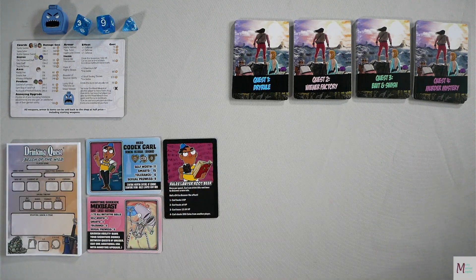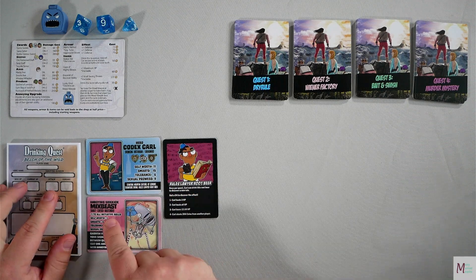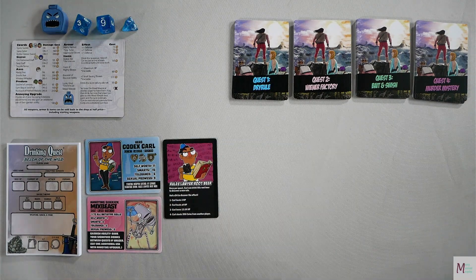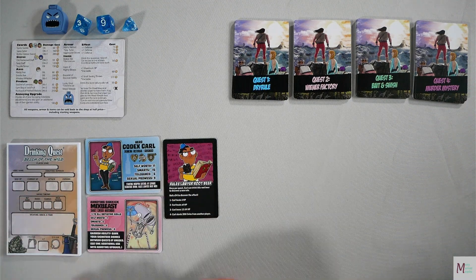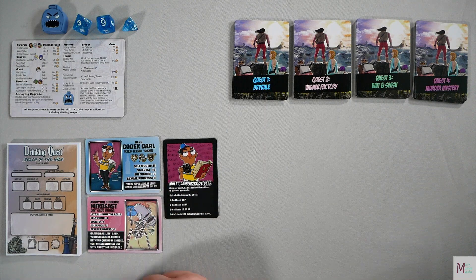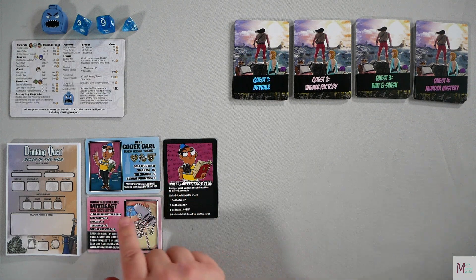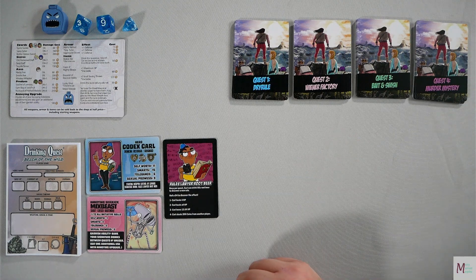To set it up, you have the store out on display for everyone to see. You have three dice: a D4, a D6, and a D8. You have your quests lined up, room for a discard pile. Each person has a character sheet, a hero, and an annoying sidekick. That hero has a signature drink. Your max hit points are shown in the heart, and your current hit points will decrease as you take damage throughout the game. Your attack starts as a D4 plus one because you begin with a Satchel of Lemons, and your defense value is zero. Your saving throws are listed, and you check if they're adjusted by your annoying sidekick.